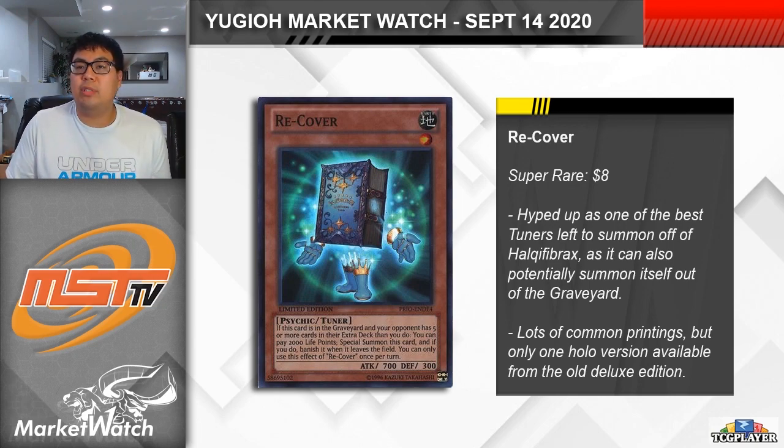Ultimately, I think it'll depend on what level tuner you need access to, so Recover is definitely going to be a solid choice moving forward, though it's by no means going to be the standard the same way that O-Lion and Jet Synchron used to be. There's only one holo version of Recover available from the Primal Origin Deluxe Edition, which was what we got for a very short while in place of the Special Editions. It wasn't a very popular product and it is from quite an old set, so for Super Rares you're looking at paying a whole $8 a piece at the moment, which is a lot for a card like this. I'd definitely consider looking at picking up a Common, which you can still get for $0.25 or so, since I definitely wouldn't want to be spending $8 on a brick in my deck that I might not even end up using.